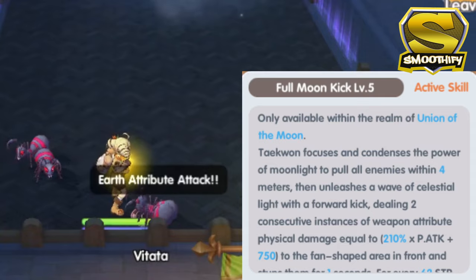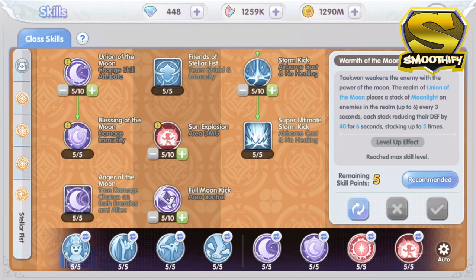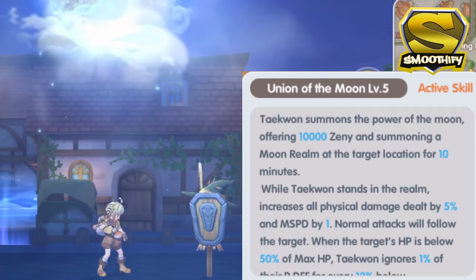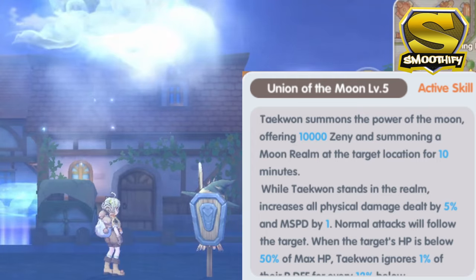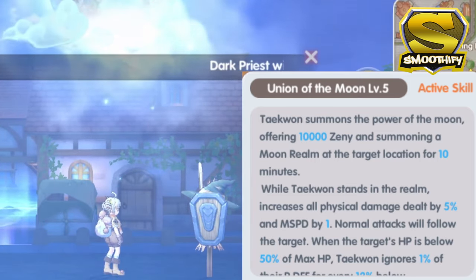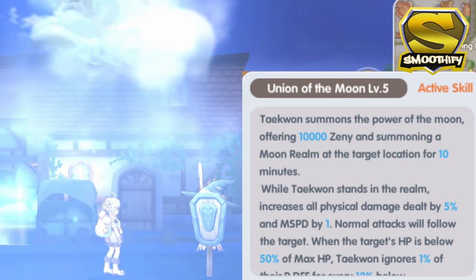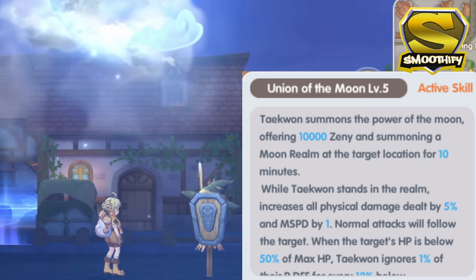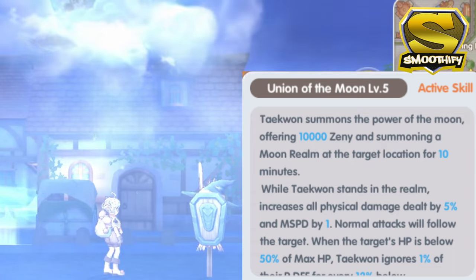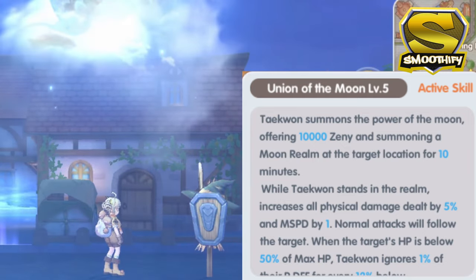This skill looks really nice and has one of the best effects that you can use in AFK grinding. Moving on to the final column in the skill tree, first is the Union of the Moon active skill. This is similar to the Union of the Sun skill which uses your Zenny to summon a realm for 10 minutes. The main difference is that instead of a sun, the Taekwon now summons a Moon realm. The main stat boost when inside the Moon realm is that it increases the physical damage dealt and adds a movement speed buff. It also adds an effect where when the target's HP is below 50%, the Taekwon ignores their physical defense. Contrary to the Sun realm, the Moon realm will not change the kick's elemental damage — it will only use the weapon attribute damage.